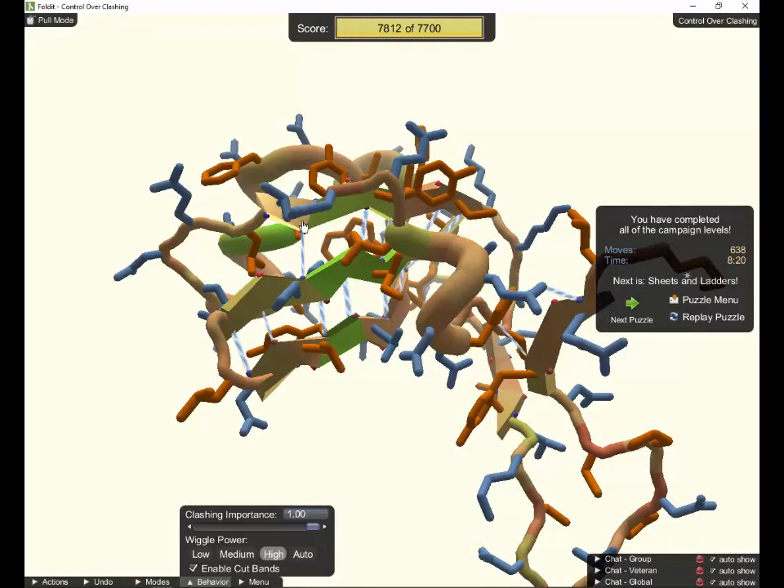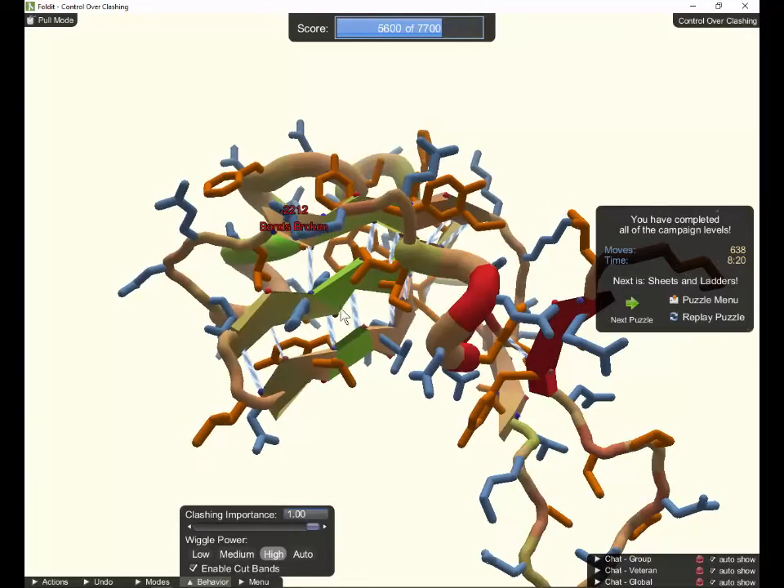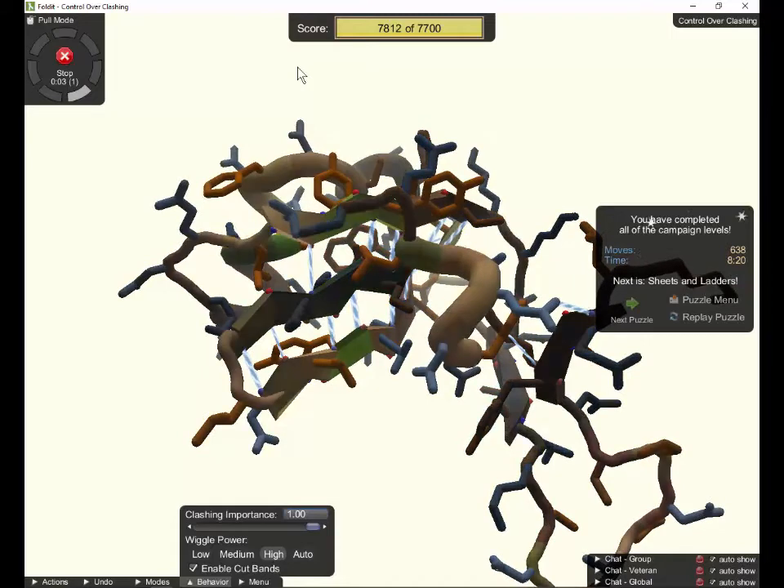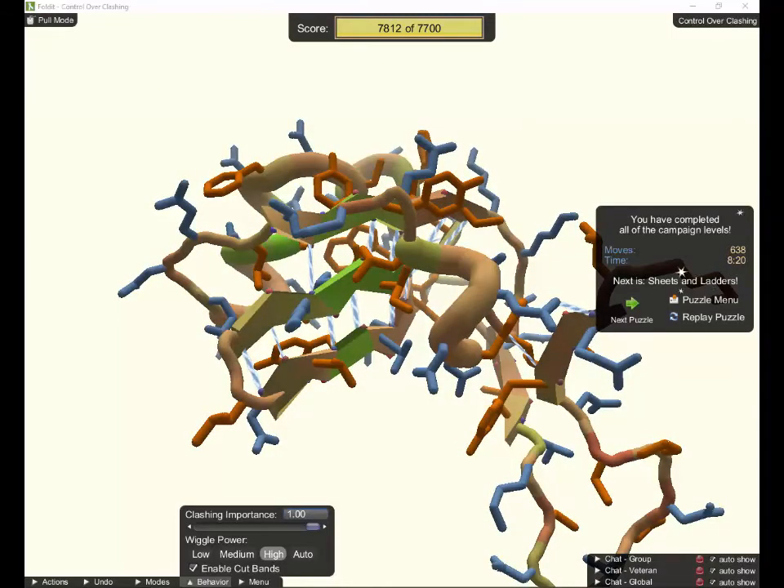Let's try another little maneuver — drag on the backbone to lose a little bit of score, then try one final wiggle. And we're back to 7,812. So that's kind of the slow way to do this puzzle, but it does get you through and it teaches some useful skills. You'll be bonding sheets to each other all the time as you go ahead and fold. That's all for today — thanks for watching and keep on folding.